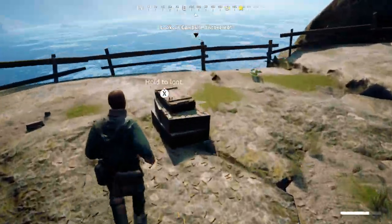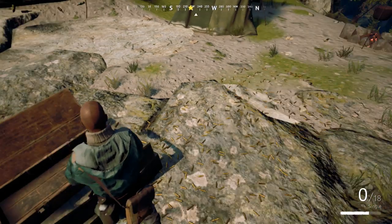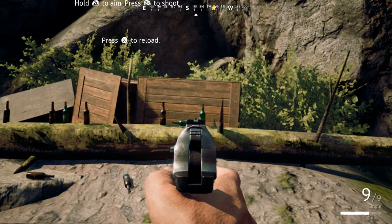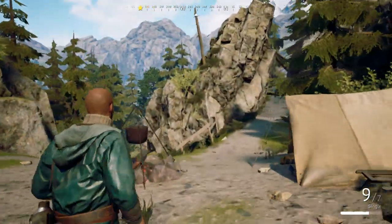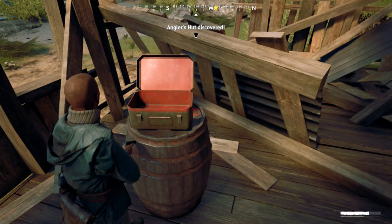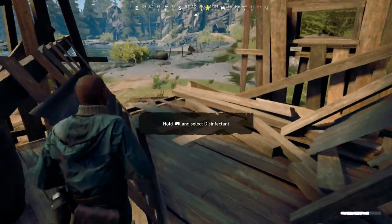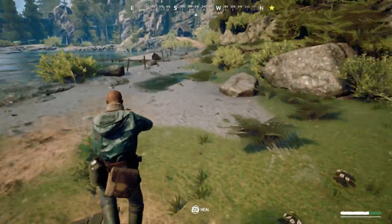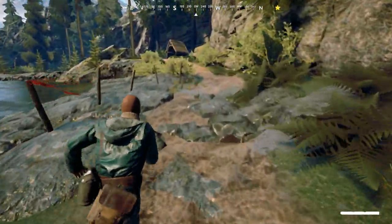There should be a weapon — here we go. Yep, X and Y are swapped as well. Take all, let's take all, and reload. Aim and shoot — yep, it aims and shoots. And of course it is Unreal Engine 4. Take these supplies. Put a bit of disinfectant on me, give me some health, and let's carry on to this next little hut here.